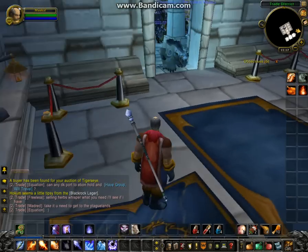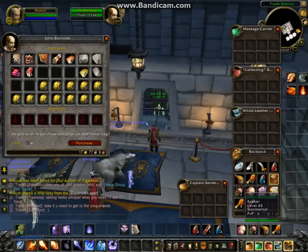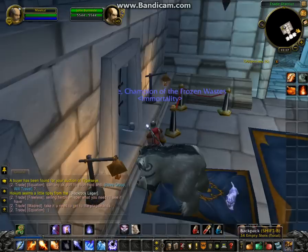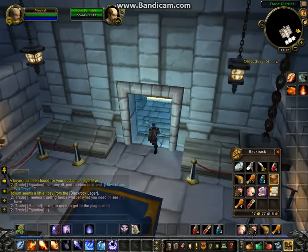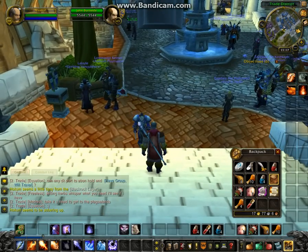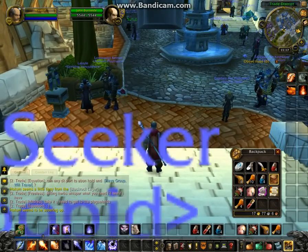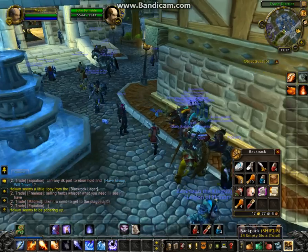Right now we're in Stormwind and what I'm going to first do is just show you my bank. Since my last video there are some new items. Ever since coming to Red Ridge for questing, I've been able to collect some wool, so that's always good. And you'll also see that I'm up to 17 gold. I haven't taken any new auctions out of my mailbox or anything — that gold would have come from questing and selling items from questing to the vendor.